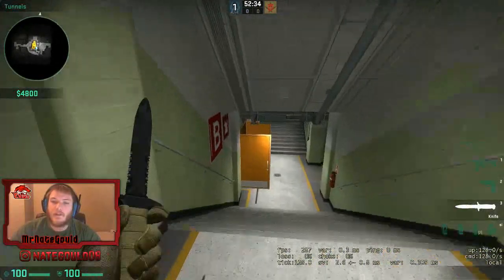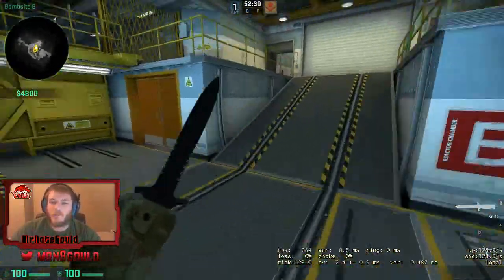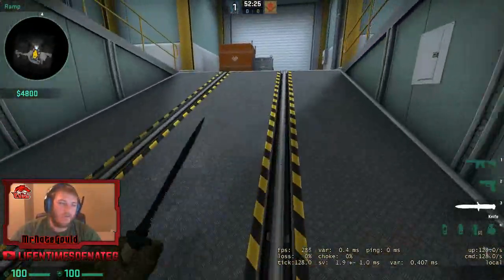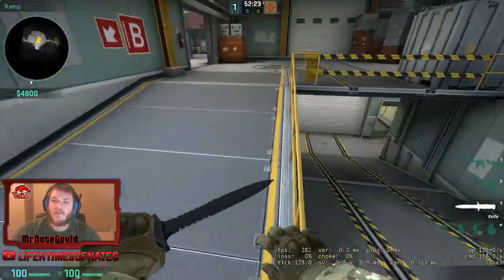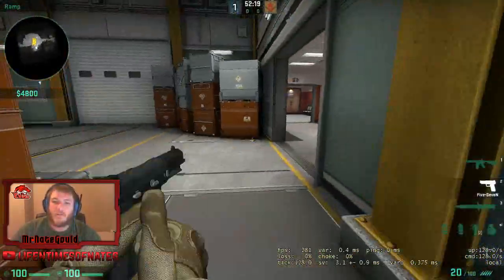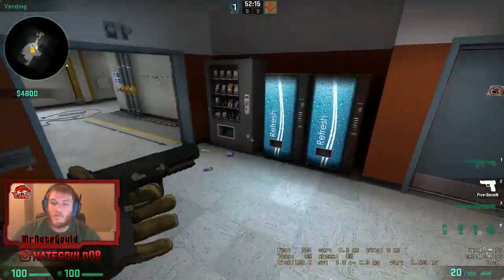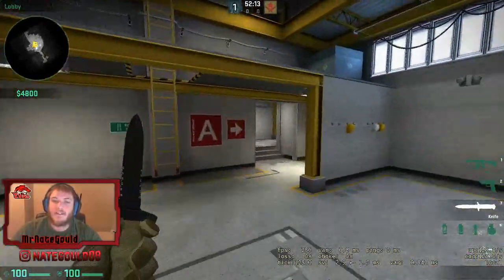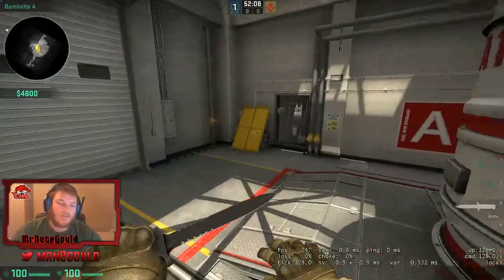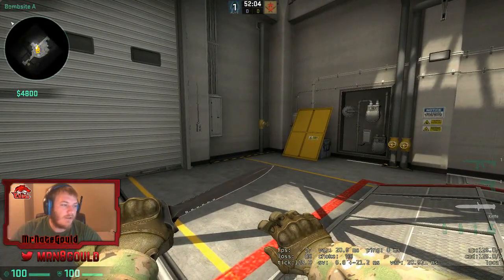That's pretty much it for CT side - that's basically how we play it. I think we've won all of our scrims except for one, but the one scrim we lost we kind of beat ourselves - everyone got on but wasn't really paying attention, people were running late and frustrated, so we weren't playing together. But every game we've actually played normally, we've won so far. Our CT side is very strong and our T side is very basic. I'm going to end it right here and then we'll hop back in server on T side and go over a couple of basics.